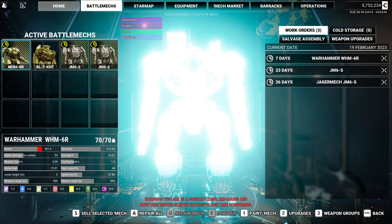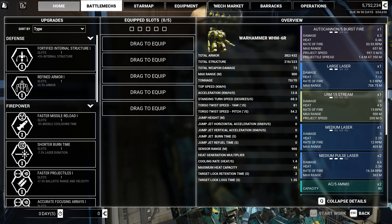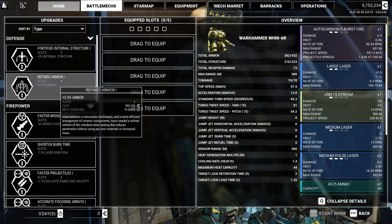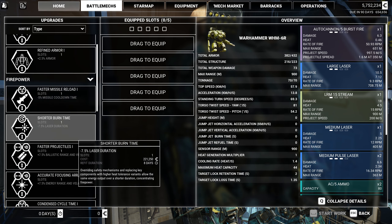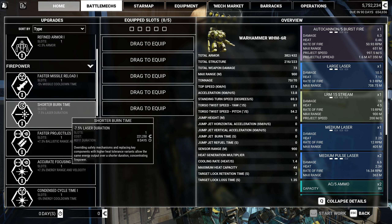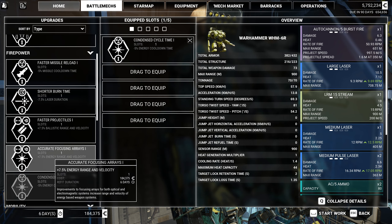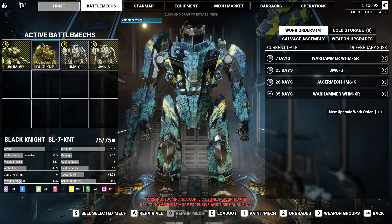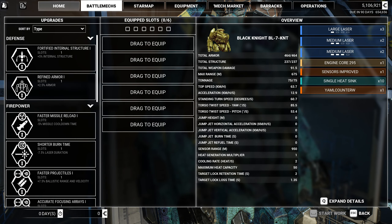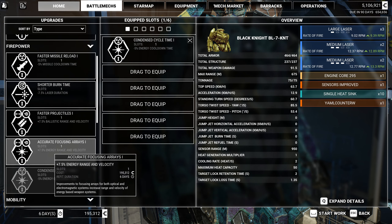We could probably run some upgrades while we're here. What's our Warhammer running? Energy and missiles. I can certainly take armor — that's not a bad one. I think I would rather have cool time, shoot a little more often, shoot a little farther. What are we looking at? 300,000? That feels pretty good. Let's check our Black Knight — same for you: cool down and shoot a little farther.